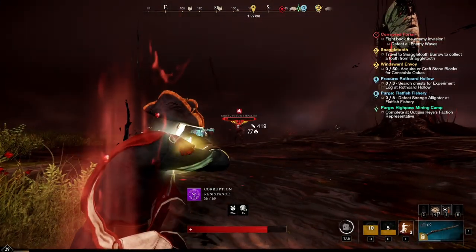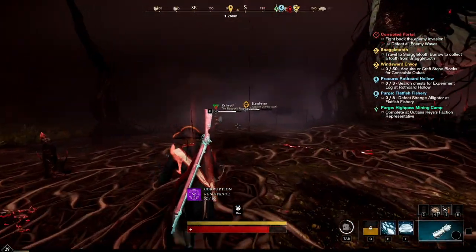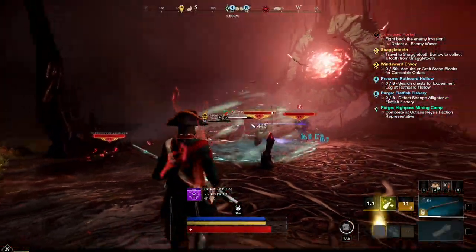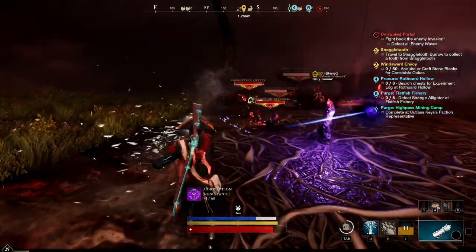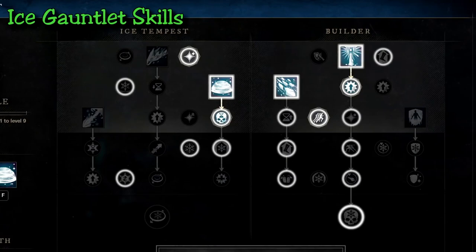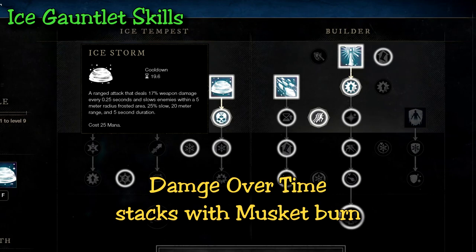For monsters of higher level and regular farming mobs it will take a couple of shots, and that's where the ice gauntlet support comes in. The main perk is a good ranged attack which slows enemies down and applies some damage over time. This stacks with your musket powder burn damage over time — lots of damage over time, very ideal for New World AI because they always attempt to push you the second you start fighting.